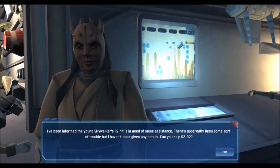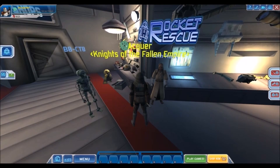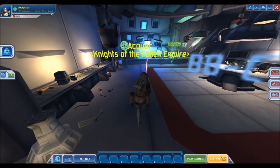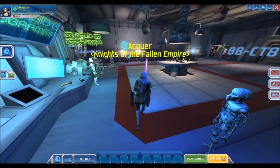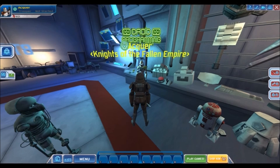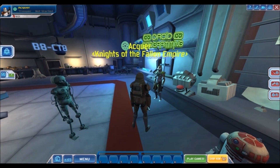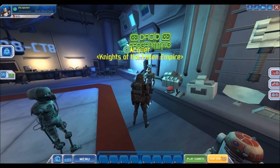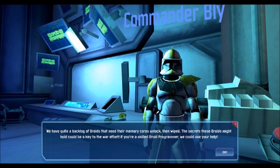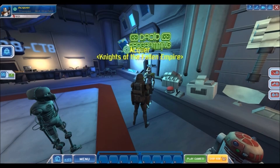Eeth Koth says: 'I've been informed that young Skywalker's R2 unit is in need of some assistance, but I haven't been given any details - can you help R2-D2?' I wish I could but I cannot access the game. That's the Rocket Rescue mini-game - I remember playing that back in the day. These dialogues are to get you into the mini-missions, but you can go through the lore and story this way. Another NPC says: 'We have quite a backlog of droids that need their memory cores unlocked and wiped - if you're a skilled droid programmer we could use your help.' But I cannot actually access the game.